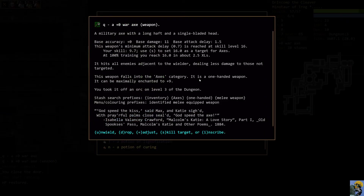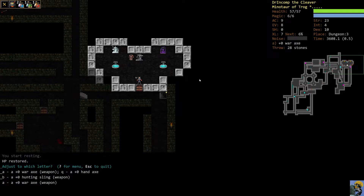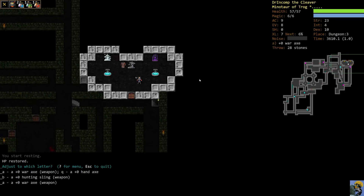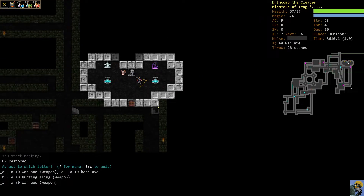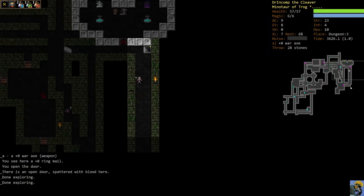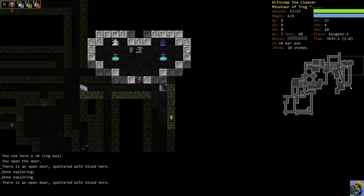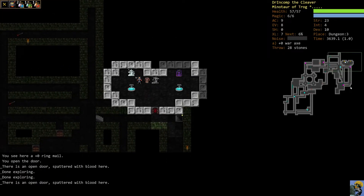I'll close the door with Shift-C and rest with 5. Now I go into inventory, find the war axe, push Adjust, and assign it to letter A. Now the single-quote key switches between my sling and my war axe. I'm never going to use the hand axe again — as soon as I find a better one-handed axe with more base damage, that's what I'll use.